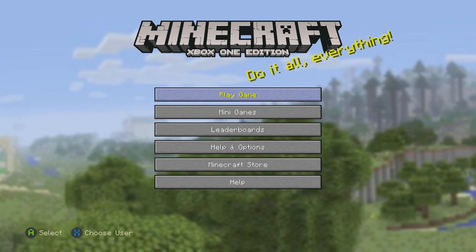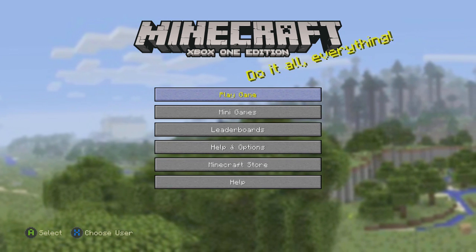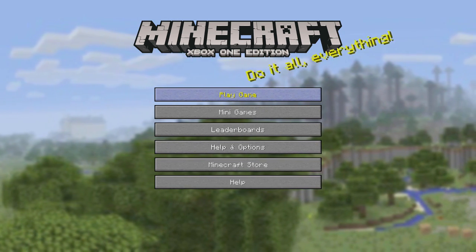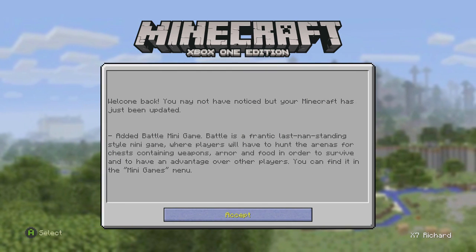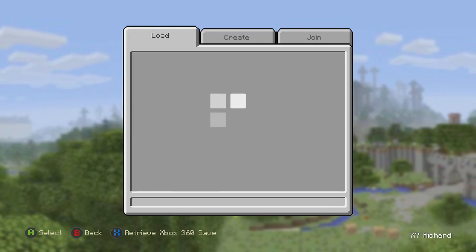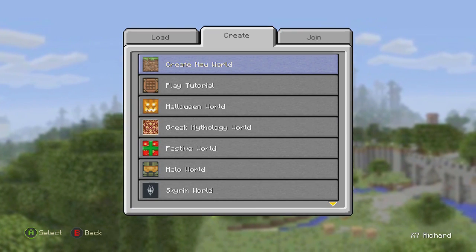So I hope you all enjoy. All right, first of all, let's just do this — bam. We're obviously playing the game. I think there's an update. Okay, cool, a mini game battle. Cool. All right, create new world.